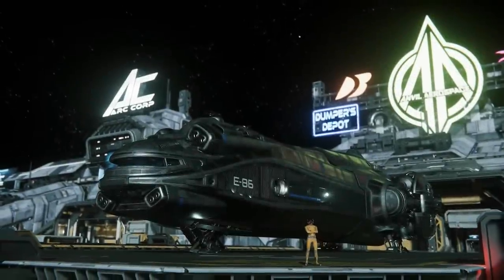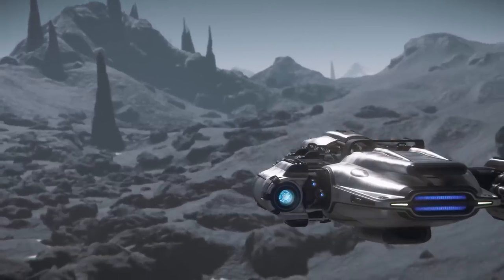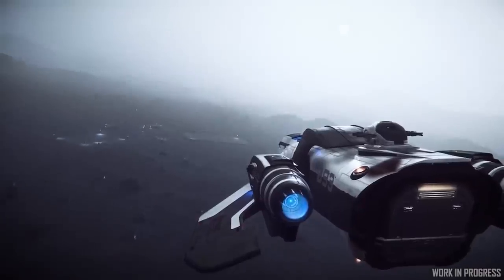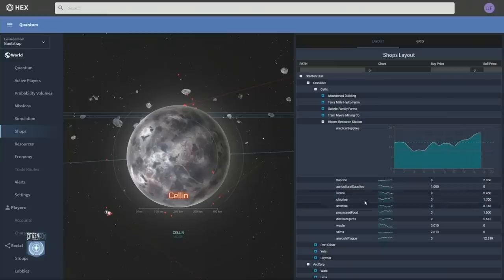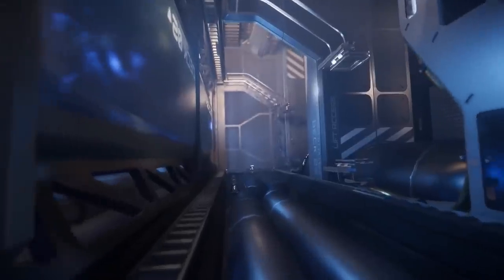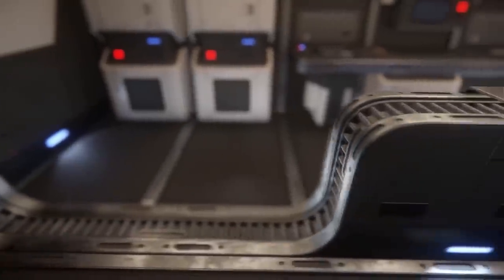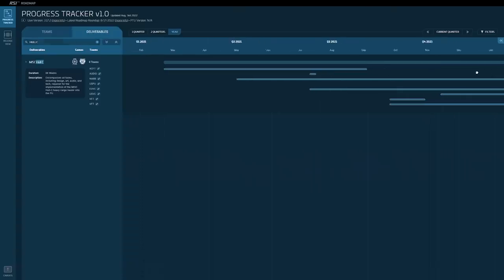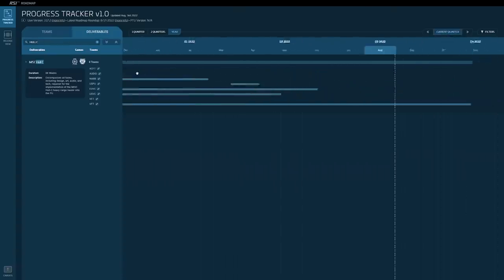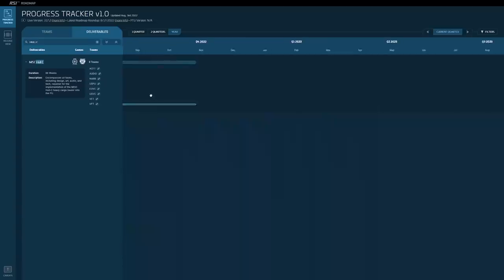The Hull C will be one of the major pillars of Star Citizen's economy and is one of the older important concepts from all the way back in 2013 that deserves a place in the game. The design falls in line with MISC's chrome and rounded edges that we always expect. It has work scheduled out until the end of the year, but don't expect it any earlier than a quarter after that time, and with 4.0 sucking up all the air in the room, I could see this slipping to late next year.